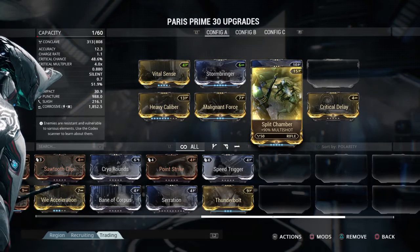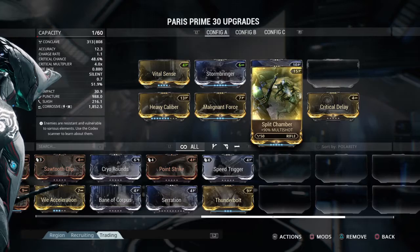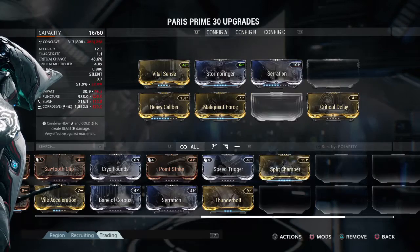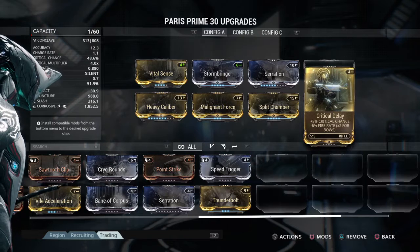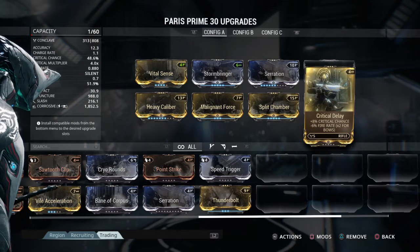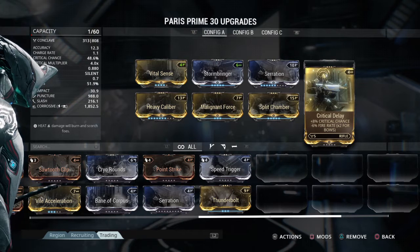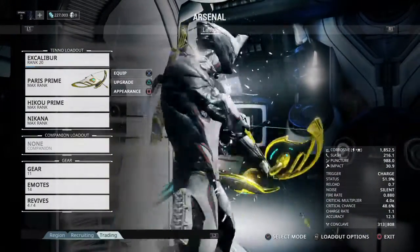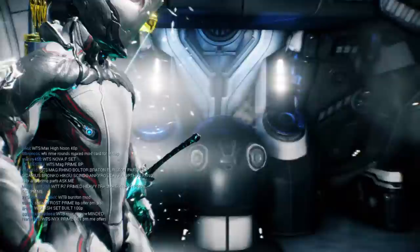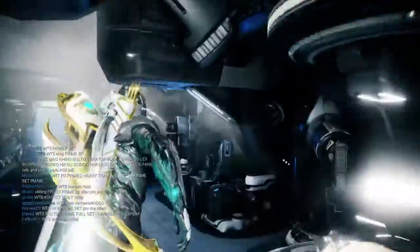Split Chamber increases damage for all impact, puncture, slash, and your extra mod as you can see right there. Then we have Critical Delay for extra critical chance, but it has a lower fire rate. Since this is a bow and it's times six, it's basically times twelve.